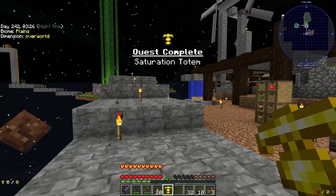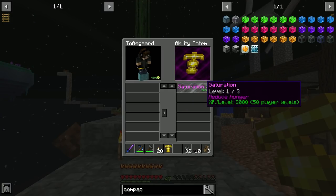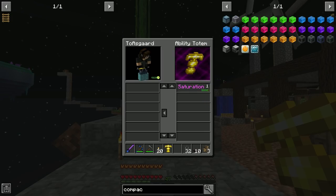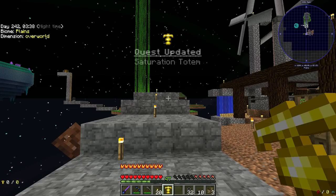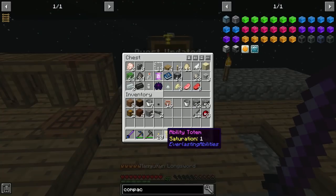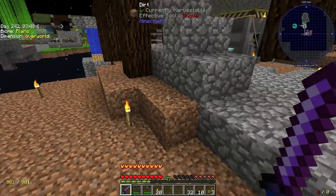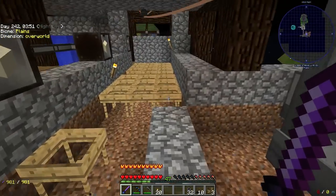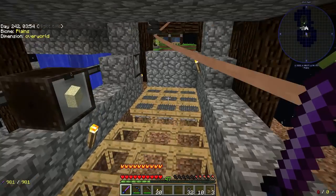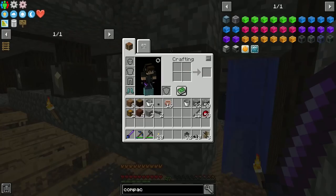We get our ability for Saturation I — that's the only one I want at the moment. Quest complete! We need 8,058 player levels to equip this, so I'm going to have to get some XP. We could set up an XP system, go to the hunting dimension, put copper on our sword, or get into experience seeds.